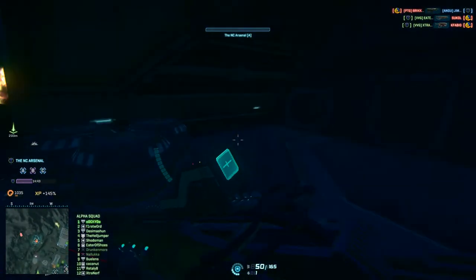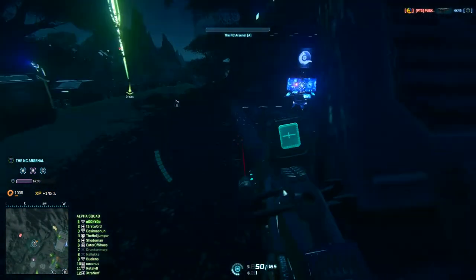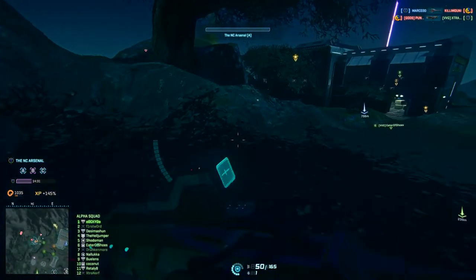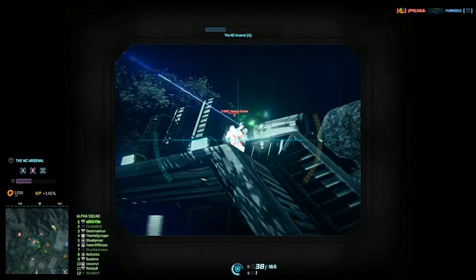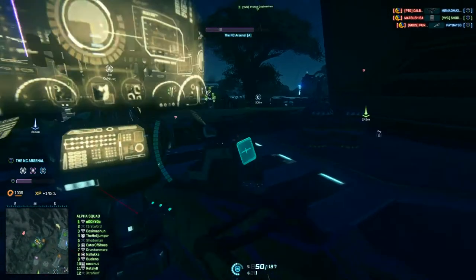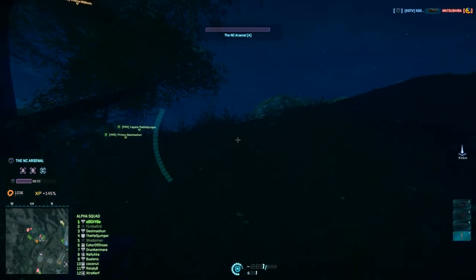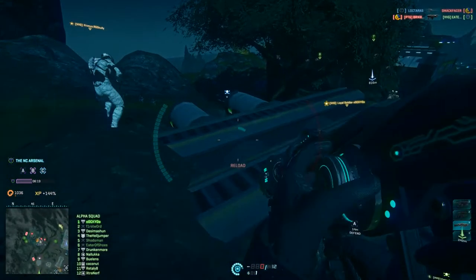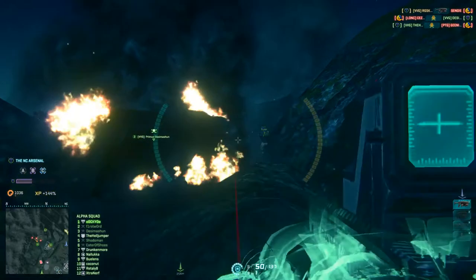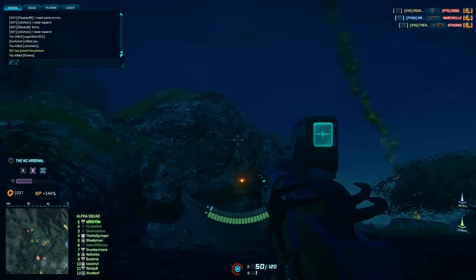Meanwhile the enemy had a mortar that I just helped destroy. I noticed I am not capping the point despite being at it — that must mean there is another enemy close by preventing me from capping. My teammates took care of him. We also have a dart against the rock which helps us identify all enemy positions. They had a Sunderer parked in the hills behind A, but now they no longer have any spawn point there, so A is ours.